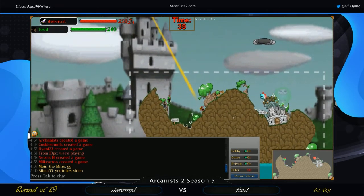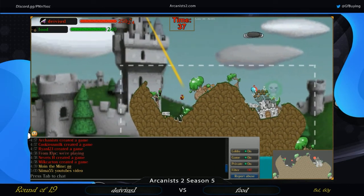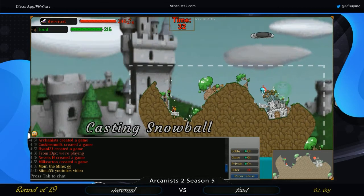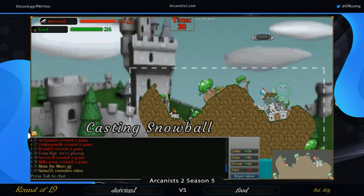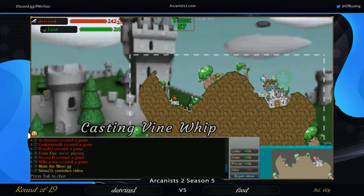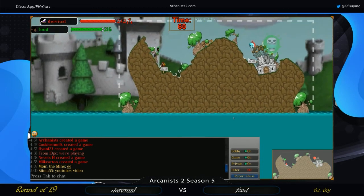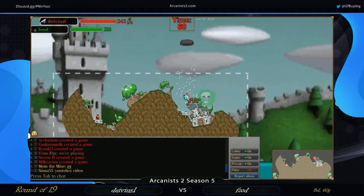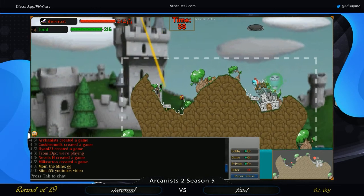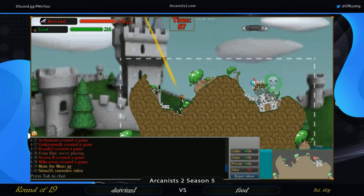Devious 1 spending some pretty serious time getting this set up properly. We see it may not be a sink today — and instead it is a snowball, dealing minimal damage, probably around 15. Heals up the sylph only for it to die to a vine whip. Food's position has not changed and Devious's ability to sink with an arcane flash or a vine whip remains the same as well.